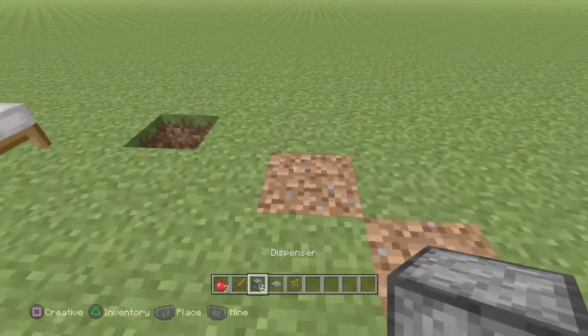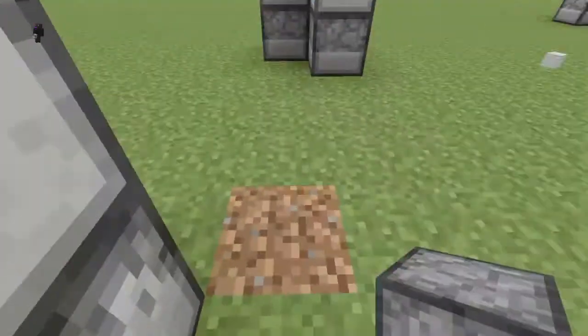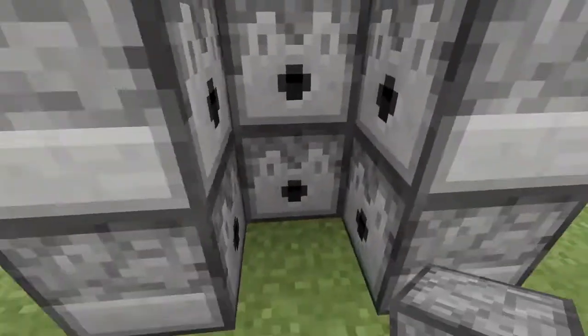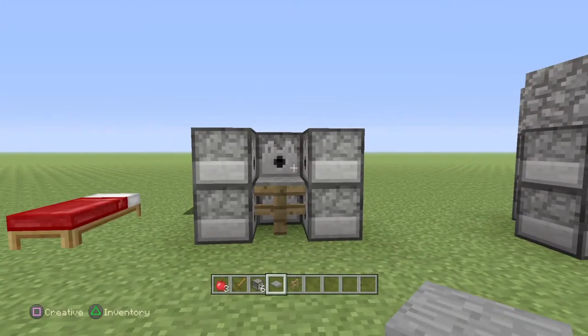We're going to start building right now. Now we all know that you can't really stack it on above by standing, so you need to go in crouch mode and actually stack it just like this. That's the hardest part right there. The easiest part is the fence and pressure plate.